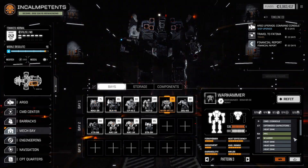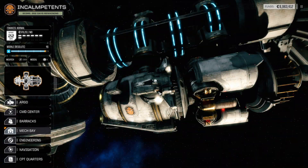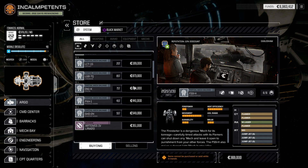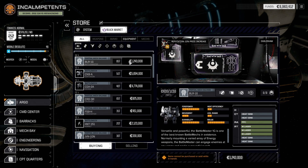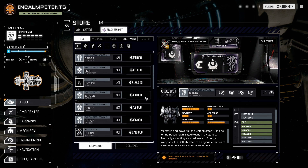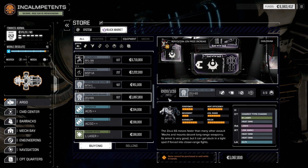Less weapon heat on something like the Battlemaster would be a great idea because it's all energy weapons. Same thing with the Warhammer, maybe. Let's see if there's anything else. No mechs here. And the Black Market — Battlemaster part. Could start building a new one. It's only 85 tons though. I want something a little bit bigger.